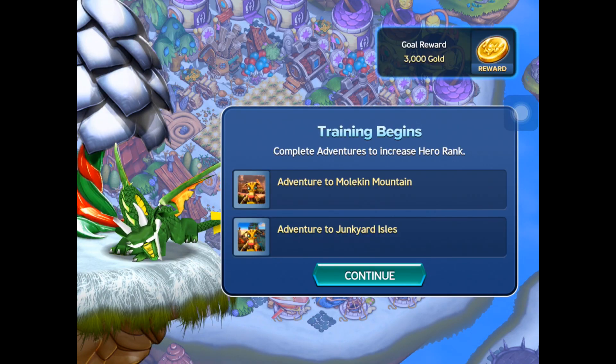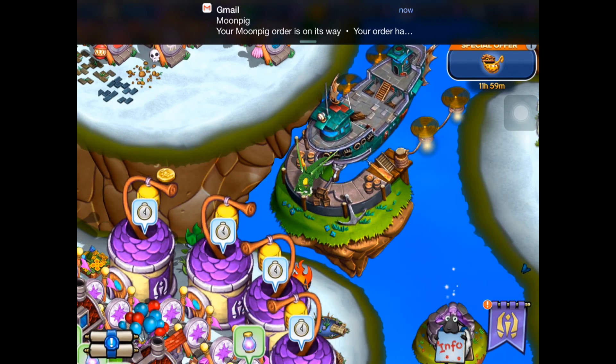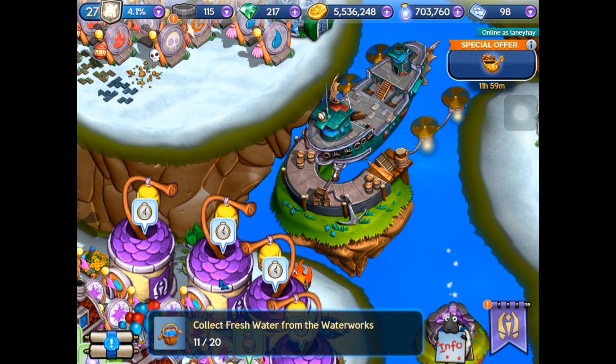Oh my goodness, we did adventures in to increase hero rank. 3,000 gold for that - cool! Alright, so we've got to get him from there. I bet he costs so much gems. Oh, look at that - 4% already!